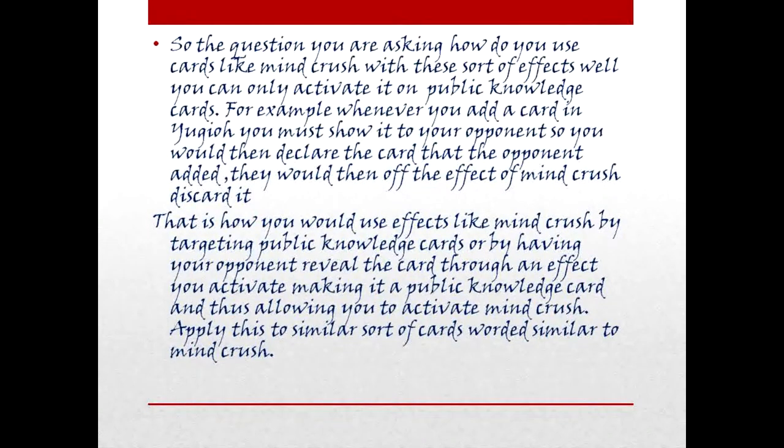So the question you are asking: how do you use cards like MIND CRUSH with these sorts of effects? Well, you can only activate it on public knowledge cards. For example, whenever a card is added in Yu-Gi-Oh, you must show it to your opponent. So you would then declare the card that the opponent added, and the effect of MIND CRUSH would make them discard it. That is how you use effects like MIND CRUSH — by targeting public knowledge cards, or by having your opponent reveal a card through an effect you activate, making it public knowledge and thus allowing you to activate MIND CRUSH. Apply this to all similarly worded cards.